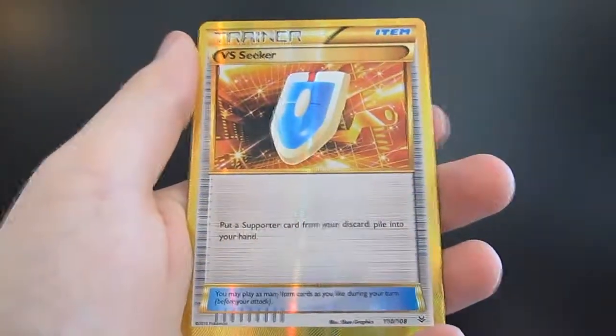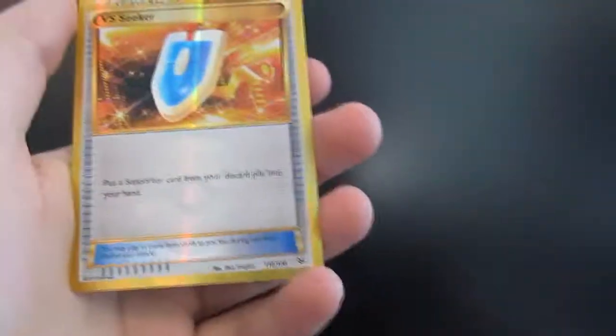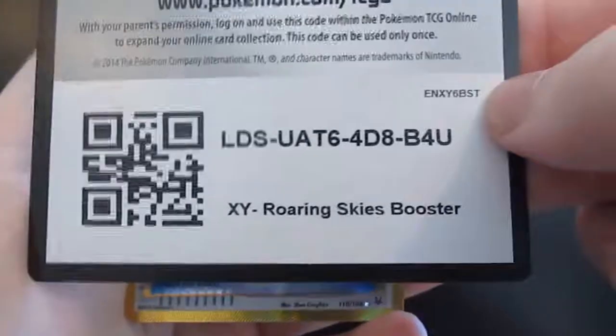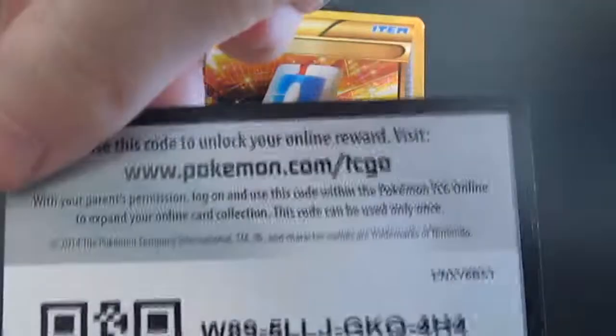Our first holo is a Pidove, and we got a Secret Rare VS Seeker. So there's a code card, there's a code card, there's a code card, and there's a code card.